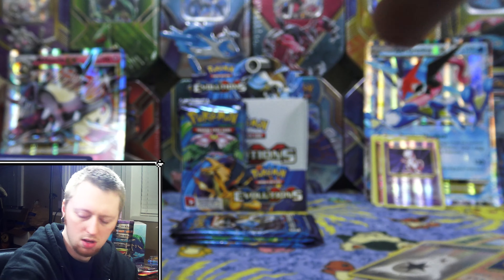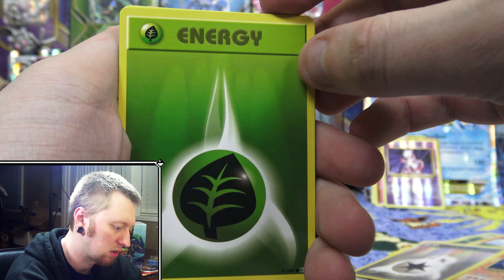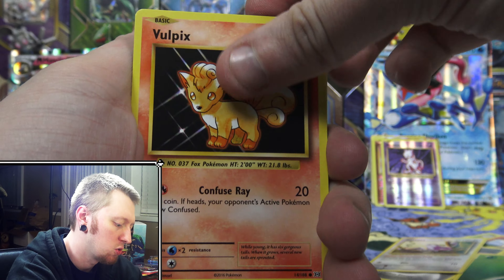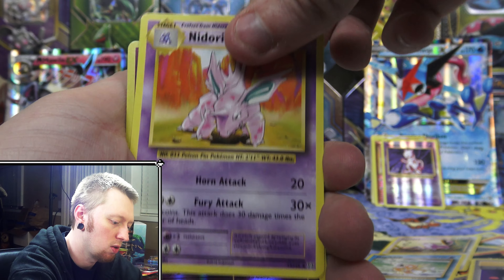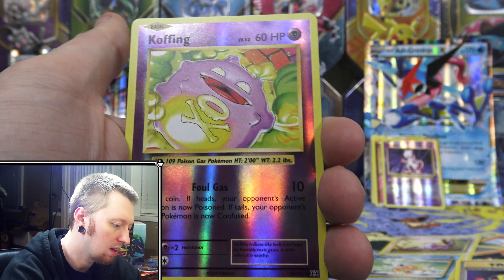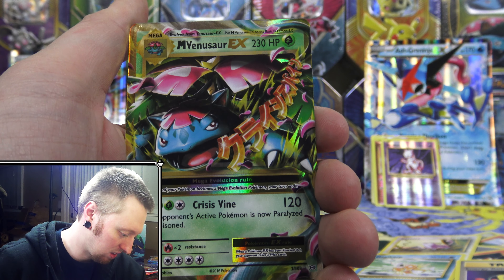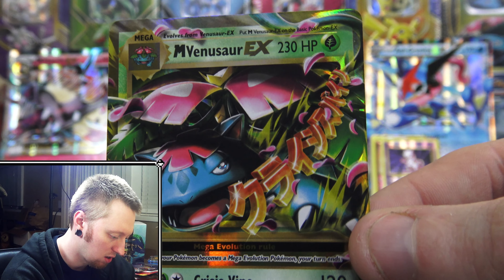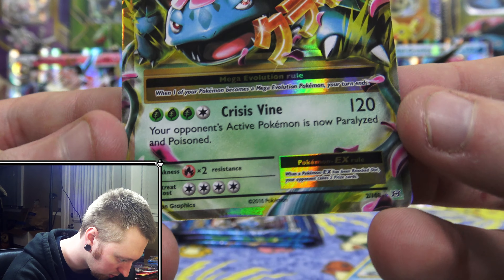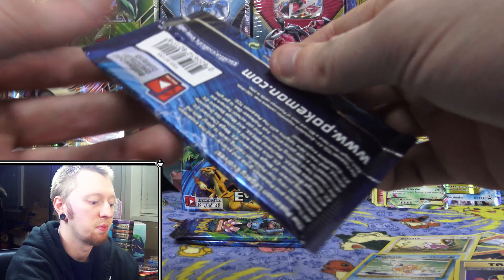There's the code for that one. I apologize for kind of showing the back of the code cards — I know that you can tell if there's going to be something good, but it's kind of hard to avoid sometimes. Magikarp, Venusaur Spirit Link, Energy Retrieval, Nidorino, Reverse Holo Coughing. And the rare is a Mega Venusaur EX. This is a card that I don't believe I have pulled, so that one's going to go into my collection. That is awesome — very cool card, very glad to pull that one.